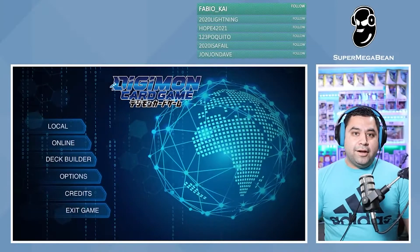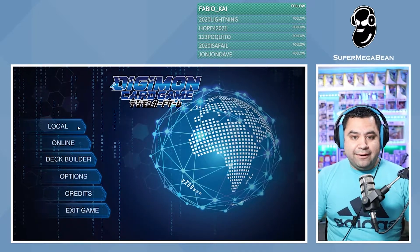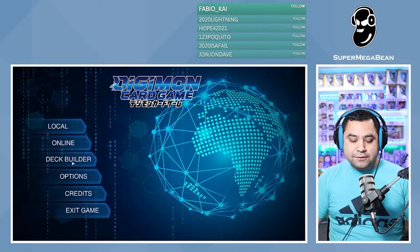So, without further ado, let's get into it. Alright guys, so here we have it. We can see here we have local play, we have online play, there's a deck builder, options, credit, and obviously to exit the game.